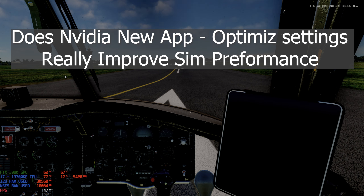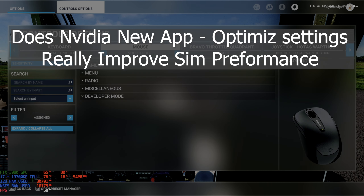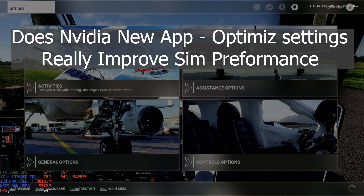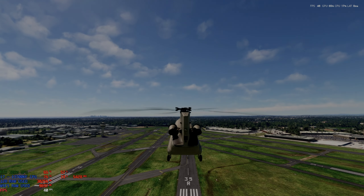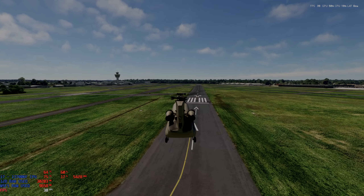It sounds a bit loud - it's hard to get the sound settings right. I don't think I have the aircraft engine too loud at the minute. Maybe we'll put the cockpit sound down to 15, maybe 10. I've noticed with the new Chinook it actually does this when you go out to the control panel and come back in again - it takes off by itself. We'll slowly get it back down onto the runway.